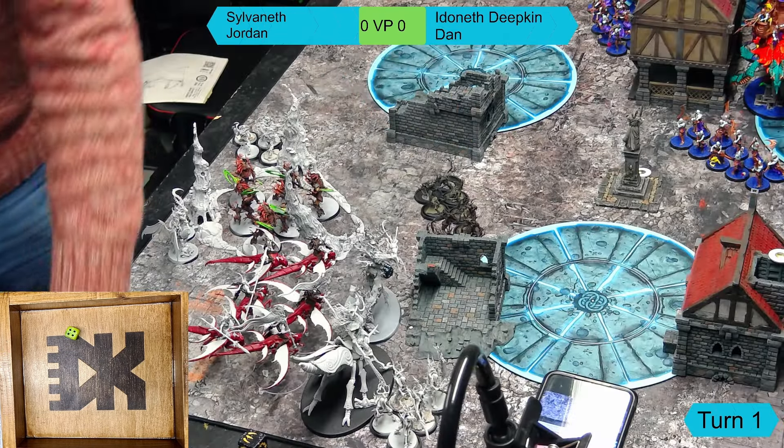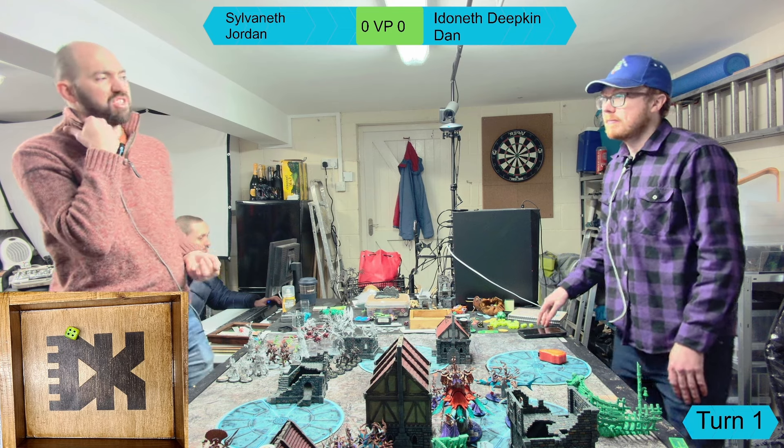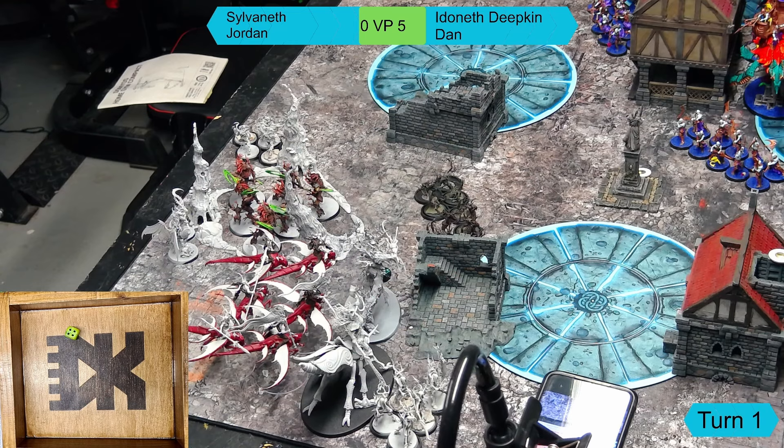End of Deepkin turn one: battleshock phase. Jordan loses some Dryads and spends a command point to pass battleshock rather than risk losing models. Scoring: Dan scores two for objectives and three for the Magical Dominance battle tactic - five points total. The turn flips to Jordan. Jordan will do passive heals and considers his options - his Branchwitch is in range for spells, so Magical Dominance is the easiest battle tactic to pursue.